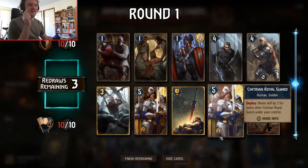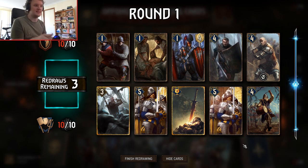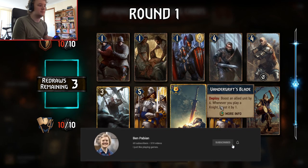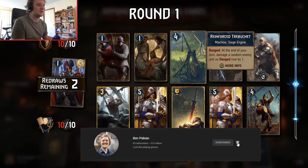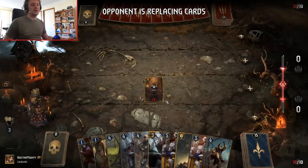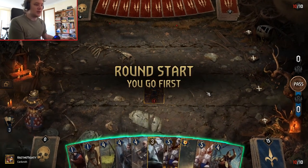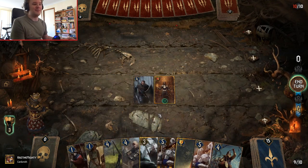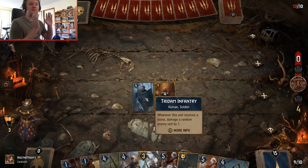So there are three rounds. At the end of each round, whoever has the highest points wins. That's it. This looks like a very good hand — I'm going to keep this hand, except I'm going to get rid of this guy. So in the top left-hand corner you can see what each card is worth. I'll go first. I will put down my Tridium Infantry — this guy is the MVP of my deck. I'll end the turn there.